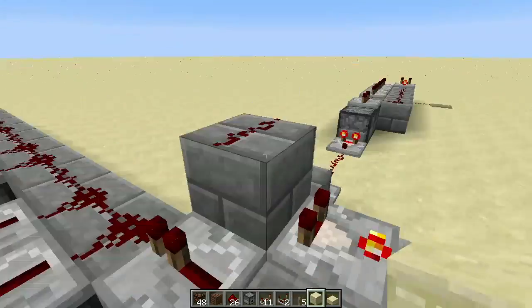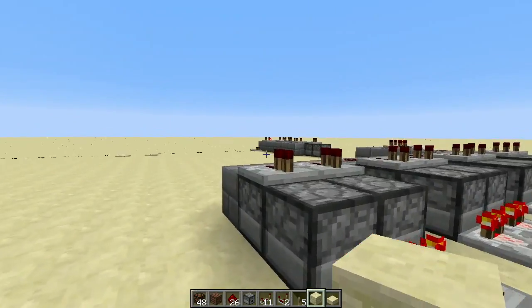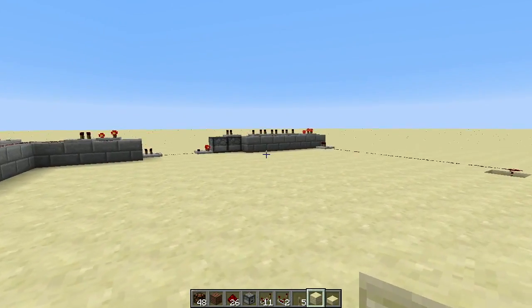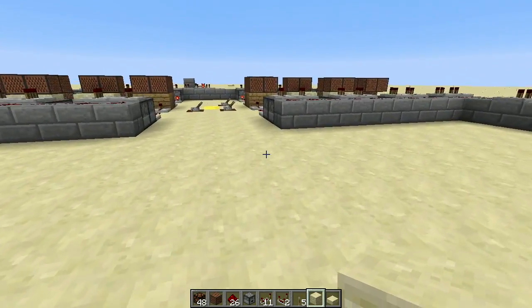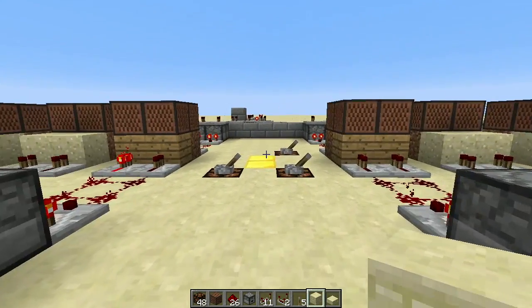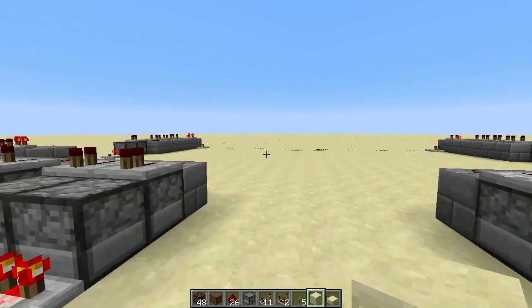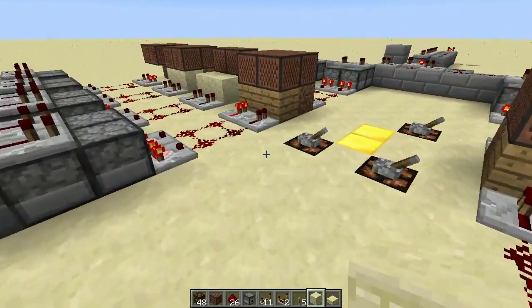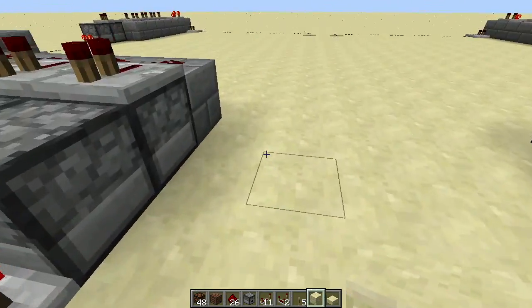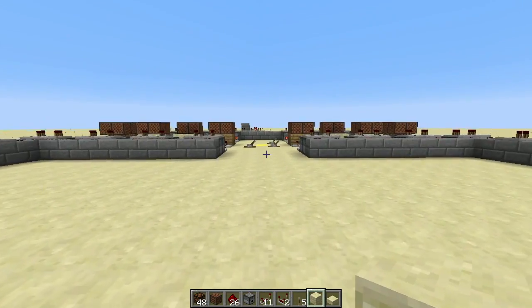This part should look familiar because I showed you this before. I've had it a little bit and I started out adding one other randomizer clock out here to power all these guys, and then I realized I didn't entirely need that and I wanted to be able to split it up a little bit. So I dug trenches to bring redstone out over here, out to two new randomizer clocks.